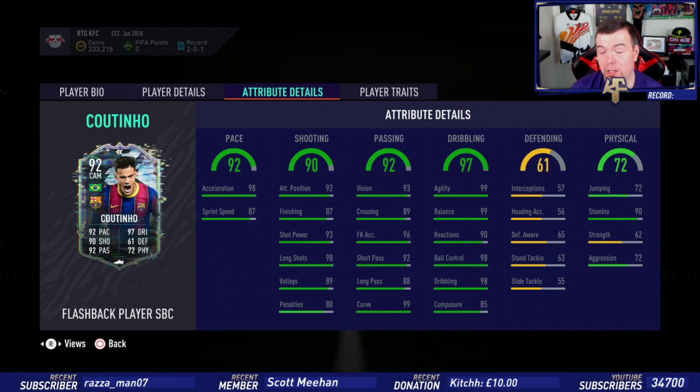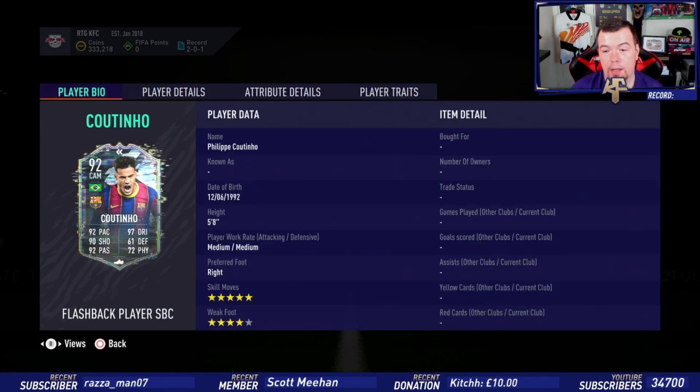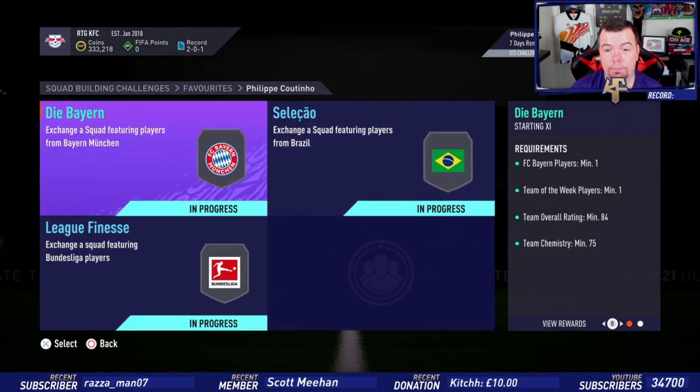85 composure — I thought it would have been a bit higher. Defending stats are all average. His jumping is 72, he's never been one for jumping. 90 stamina decent, 62 strength, 72 aggression. He has flare and outside foot shot traits. It's a decent card and actually a decent value, unlike the Trippier one which I won't do straight away because I'm going to be streaming.